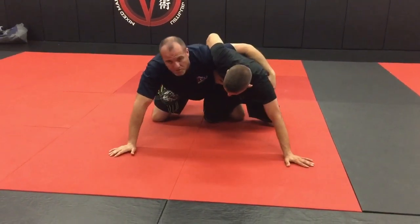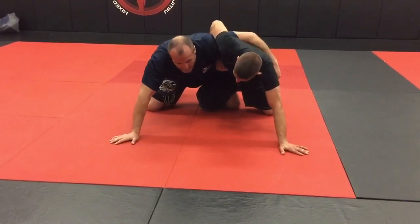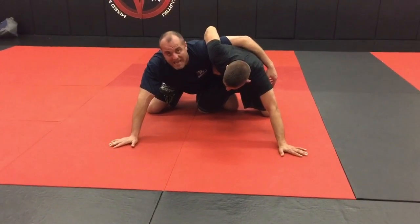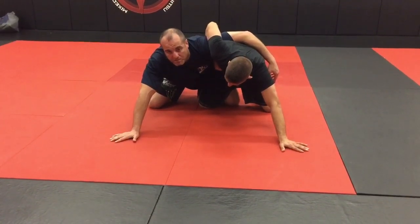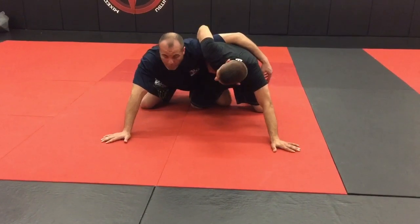So now we're almost in this like 50-50 type position where he's got the wizard but I have his foot trapped. I like to do this as one continuous motion so that I can go straight from my pinning combination or put him right to his back.